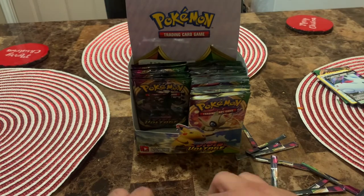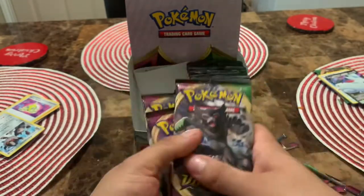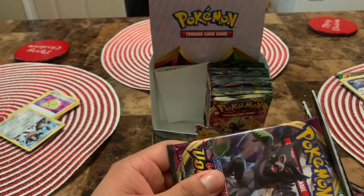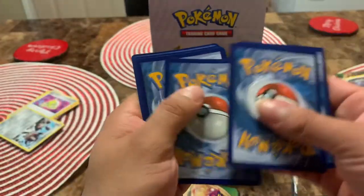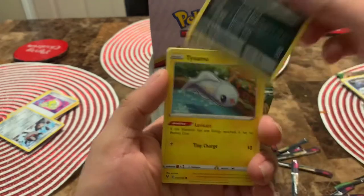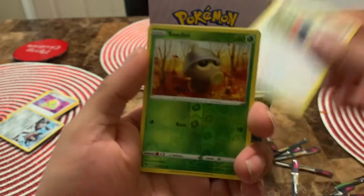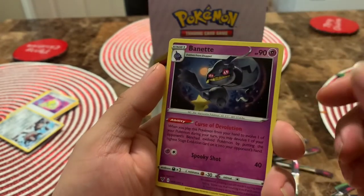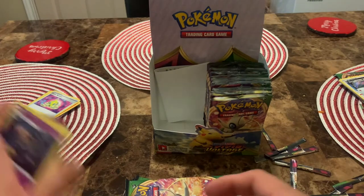Alright, let me pull these out — we still got one, two, three, four, five, six more packs. I'm gonna try to get through them fairly quick. Let's go with water, fighting — Trubbish, Tynamo, Clobbopus, Woobat, Gogoat, stone energy, Kalorix — and there's a rare card right there. No holos or nothing for this pack, it's all good.